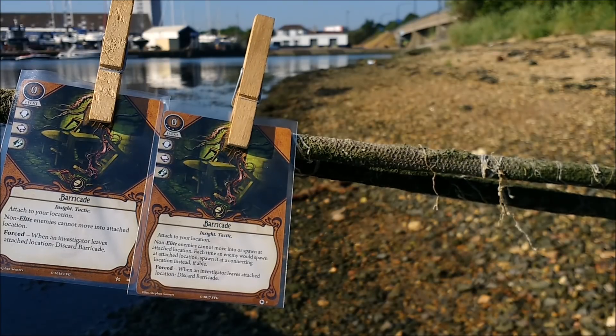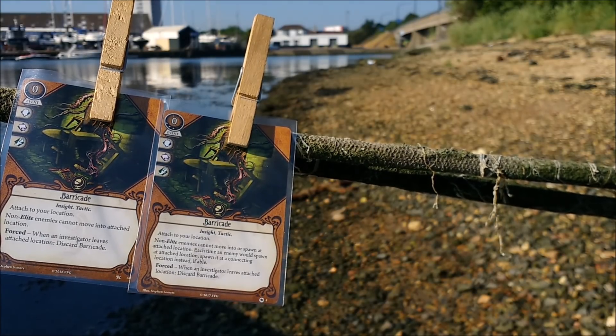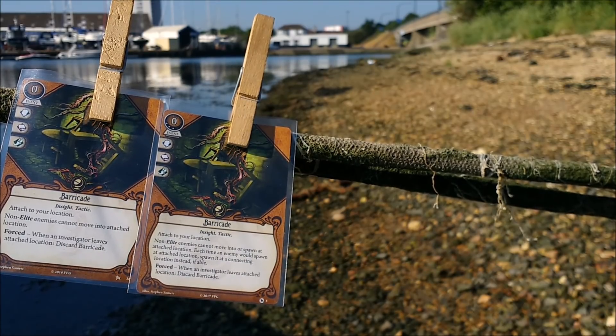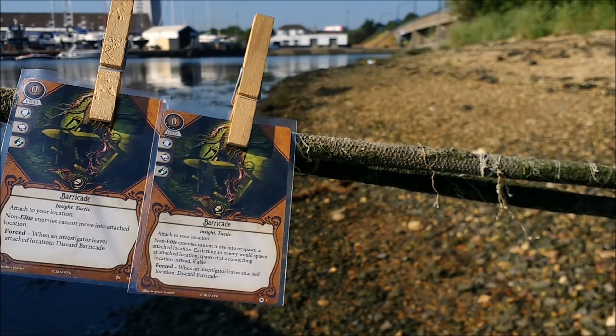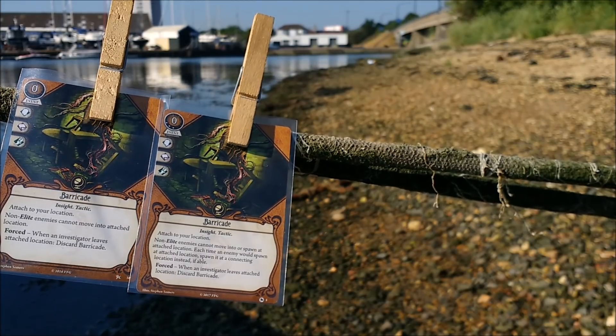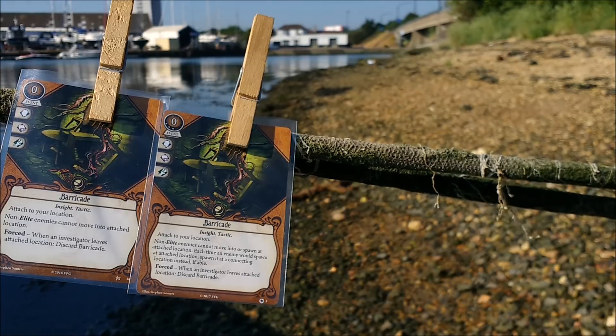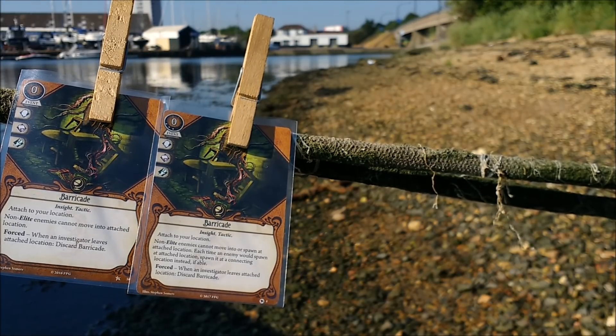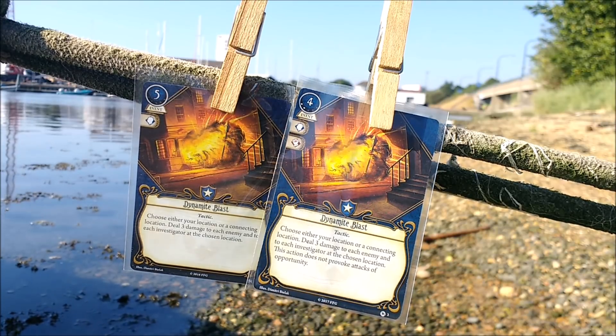Barricade was a card that you wanted to love. It had great theming, useful icons for seekers or even Roland, and cost nothing. But a 30 card deck doesn't have room for situational cards, and it wasn't until deciphered reality came along that hiding out was a viable strategy. This upgrade removes one of the big flaws in that enemies could spawn on top of you — now they turn up next door. Lay this down at the end of a corridor, wait for all the hunters on board to move up to the barricade and then dynamite blast. Job's a good'un. The 3XP cost means it's definitely seeker only, but so is deciphered reality.